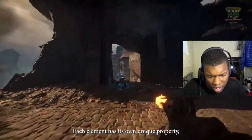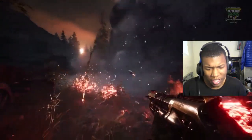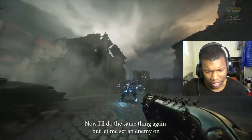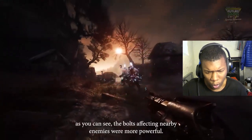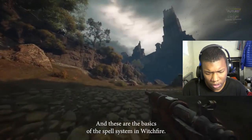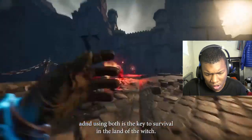Each element has its own unique properties, and elements interact with each other in intuitive ways. Here I attack an enemy with shock — the damage and the elements spread to other enemies. Now I'll do the same thing again, but let me set the enemy on fire with my shotgun first. As you can see, the bolts affecting nearby enemies were more powerful because the source enemy was burning, receiving more damage from the bullets. These are the basics of the spell system in Witchfire — spells are as important in the player's arsenal as weapons, and using both is the key to survival in the land of the witch.